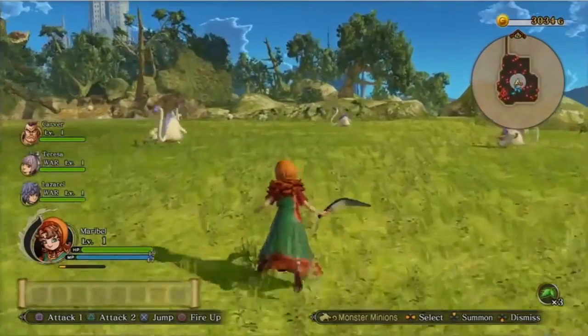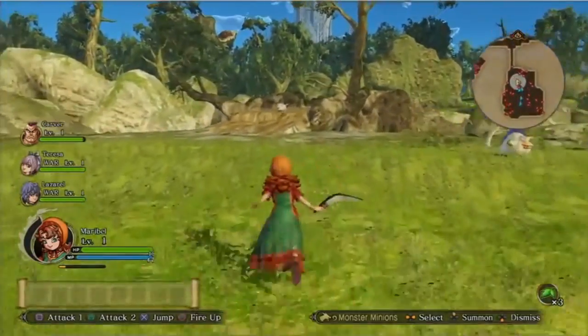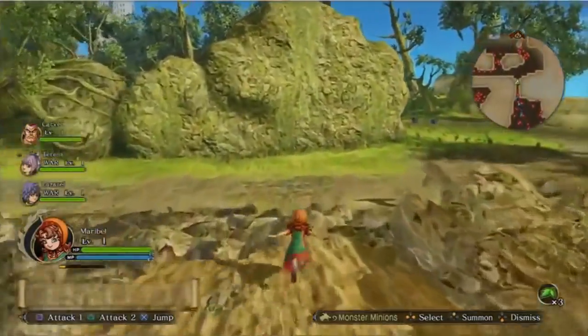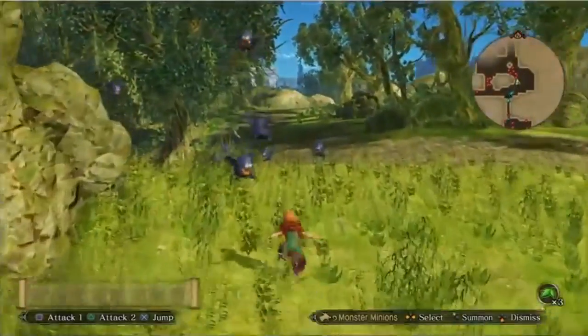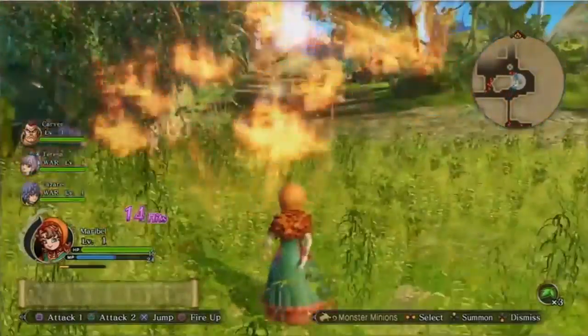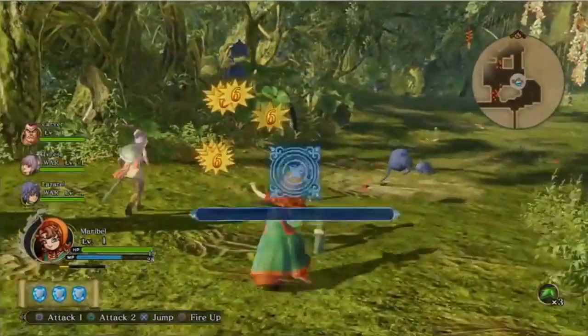So you added more RPG elements to Dragon Quest Heroes 2 — what were some of the other differences going from Heroes 1 to 2? One of the biggest differences you'll notice right from the start is just the structure of the game. In the first, you'd get in a ship and drop down to different areas — nothing was really connected. Here, all of the environments are connected, so you can roam from one area to the next with minimal loads in between.